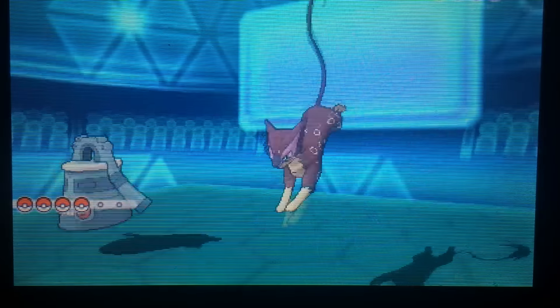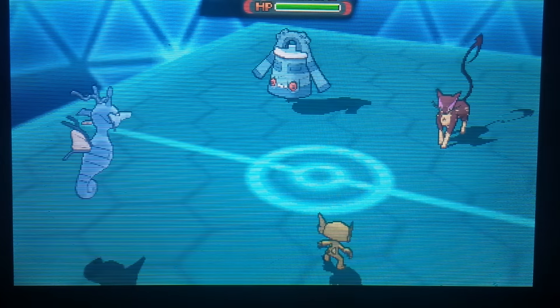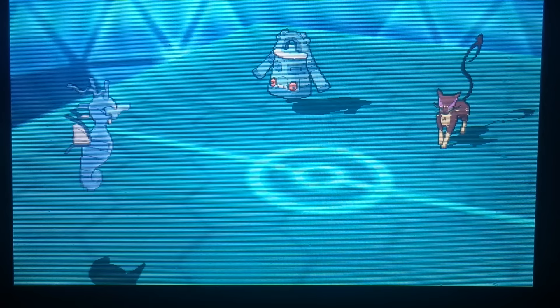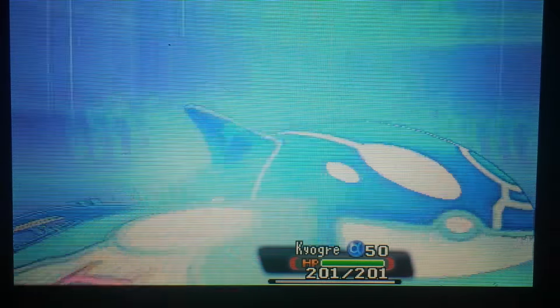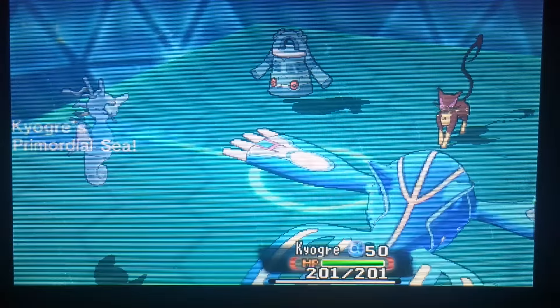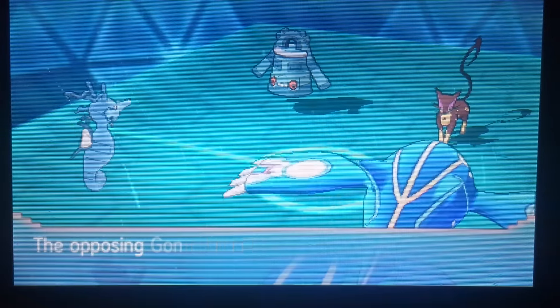Here's Sableye and Kingdra, and on his side Liepard and Bronzong. I'm assuming he's going to Fake Out onto Kingdra, which he does, and I go for my own Fake Out to disrupt the Trick Room setup — little chip damage, wash turn. I switch Sableye out just in case he Encores. I bring in Kyogre which Primal Reverses, setting up Rain. He goes for Foul Play onto Kyogre — a three-hit KO — and I go for Muddy Water bringing Liepard down to its Focus Sash. Then Trick Room goes up.